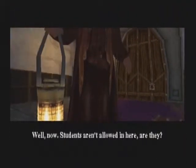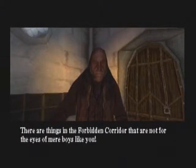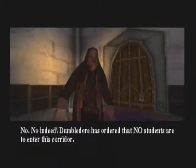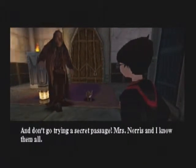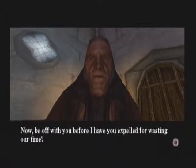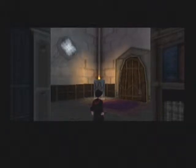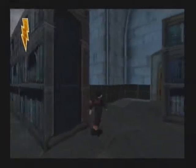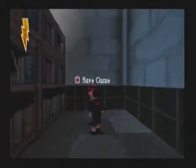Students aren't allowed in here, are they? There are things in the Forbidden Corridor that are not for the eyes of mere boys like you. Dumbledore has ordered that no students are to enter this corridor. And don't go trying a secret passage — Mrs Norris and I know them all. Now be off with you before I have you expelled. I remember this. I'm going to save the game — it's not even like 20 minutes in but I just want to save, because I'm getting sick of that Peeves cutscene.